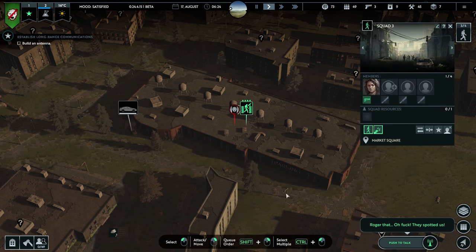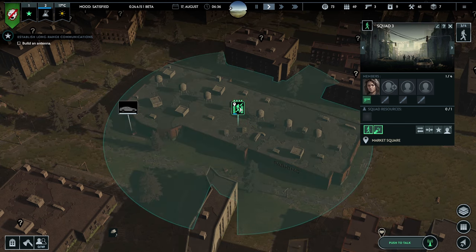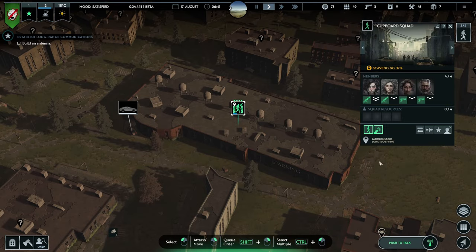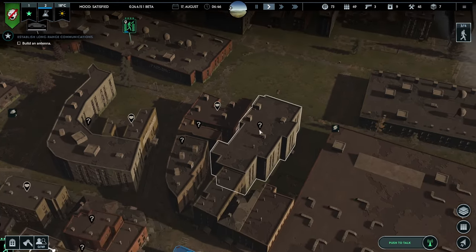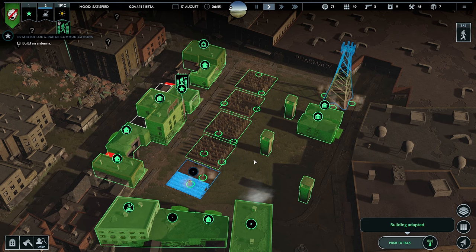Leave them or try to kill them? The idea is to get rid of them — we can't leave them because then they might come back out later on and eat us. So try to kill them as best we can, shoot them down. They saw us. Crikey. Carry on scavenging please, Cupboard Squad carry on. Let's get one of these construction projects done — building adapted!